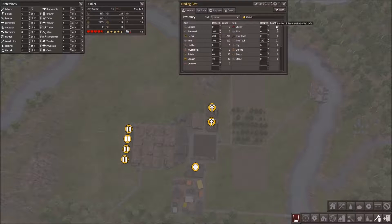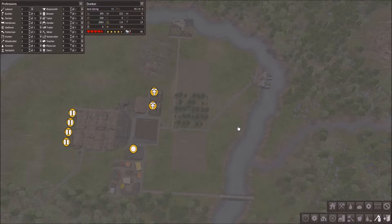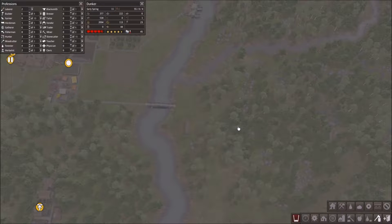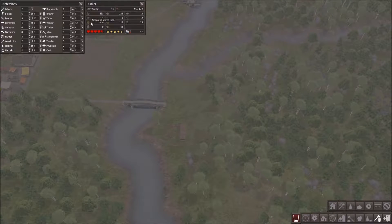Sooner or later I am going to have to build other things like the town hall, the hospital, stuff like that. Iron we finally got, and now they're working on tools that we're going to shove into the trading building again. Tools, yep, okay. We're good on food anyway, that's good.